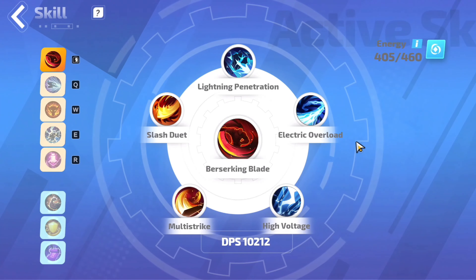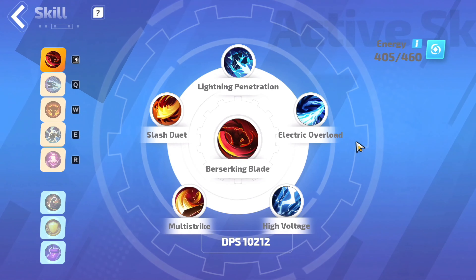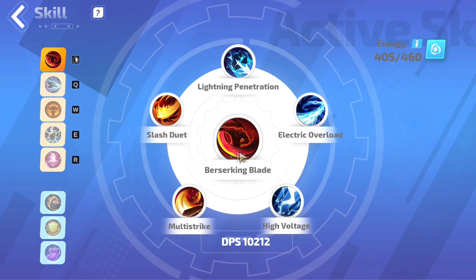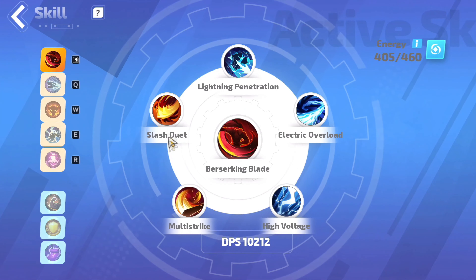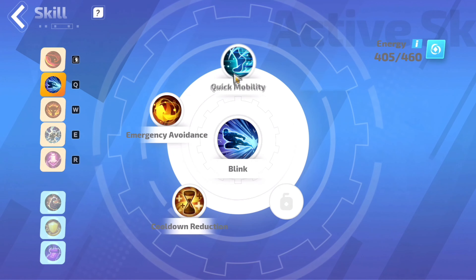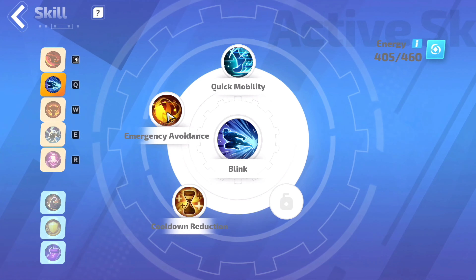Moving to the second build, which is the new Hero called Erika. For our main 5 skills, we want to use Berserking Blade, Blink, Bull's Rage, Electrocute, and Compound Source. For the first ability, Berserking Blade, we slot in Lightning Penetration, Electric Overload, High Voltage, Multistrike, and Slash Duet. The second skill is Blink — slot in Quick Mobility, Cooldown Reduction, and Emergency Avoidance.